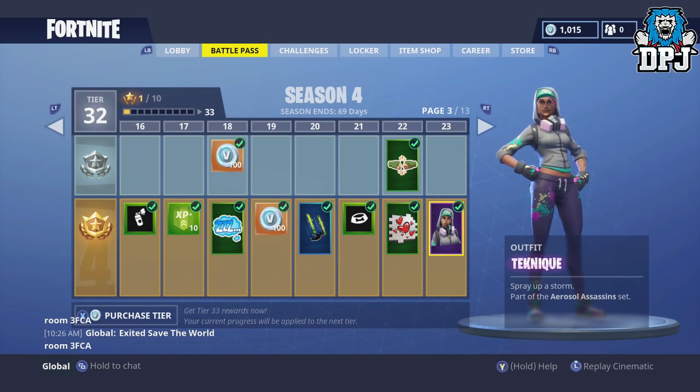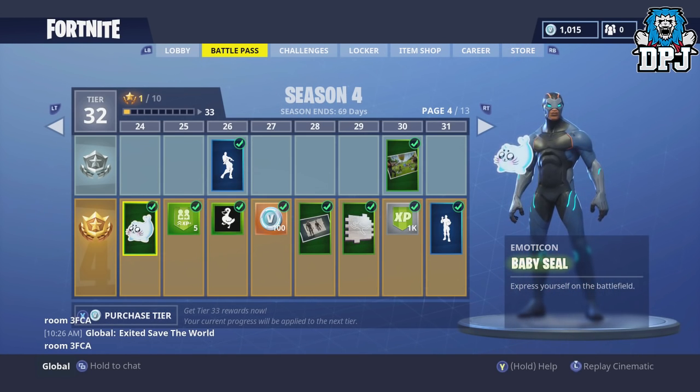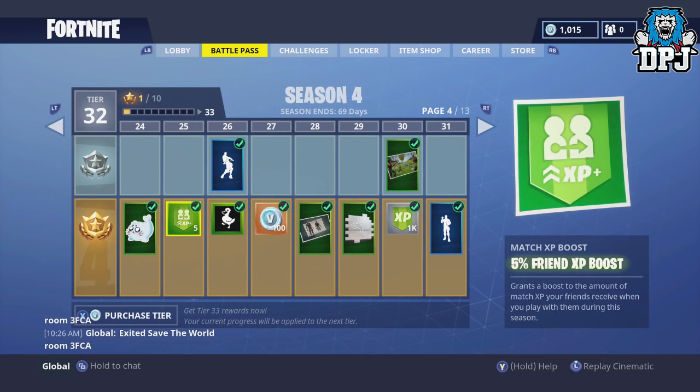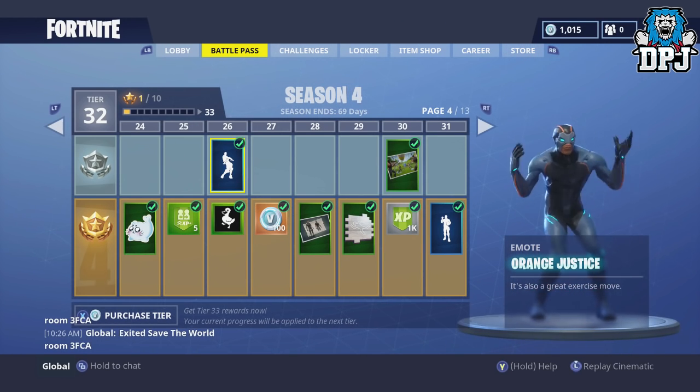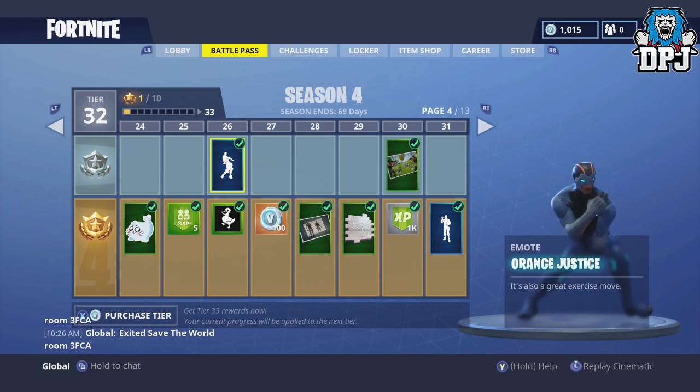Then we have a banner icon, a spray called Hearts, an Epic Teamwork emoticon, and a new outfit called Technique — part of the Aerosol Assassins set, looking decent. There's a new emote too. And then there's a new emote called Orange Justice, which looks absolutely nuts — what is my character doing?